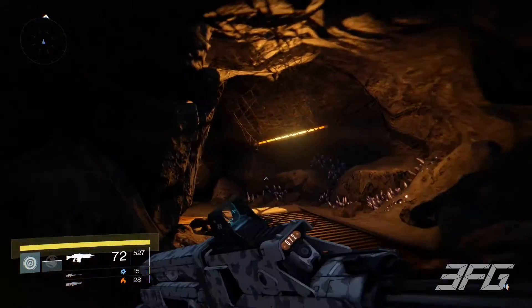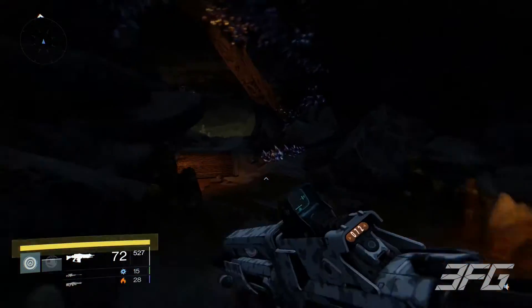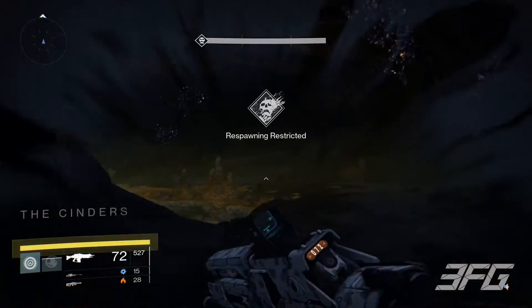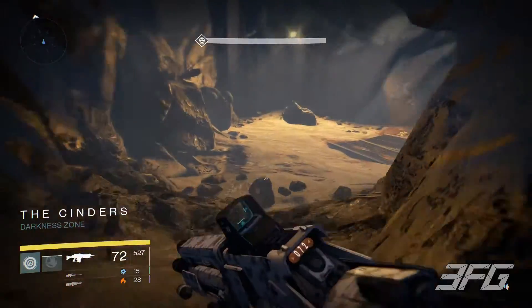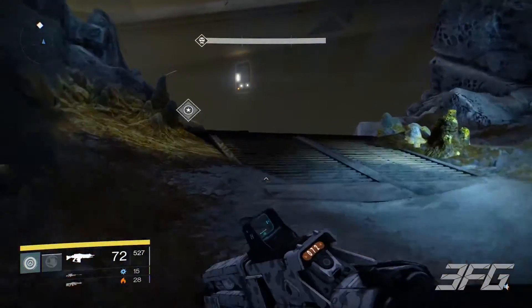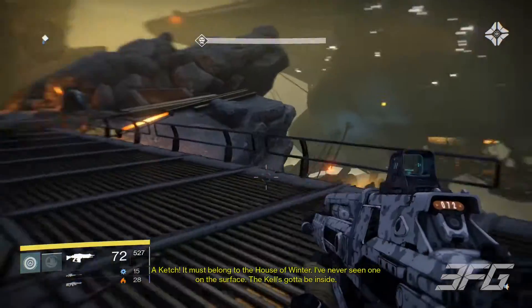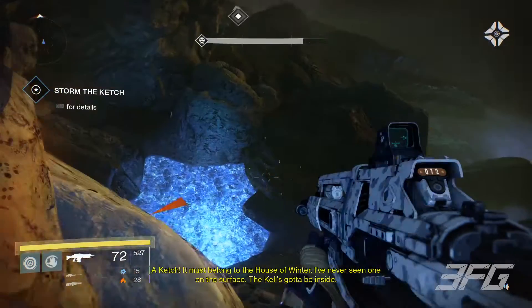A really cool thing I unlocked with Radiance — which you guys saw in the previous episode, where you basically go Super Saiyan as a Warlock — is that if I die while I have a super charge, I can actually revive myself by entering Radiance mode. And not only do I revive myself, but I come back as a crazy Super Saiyan. Look at all the House of Winter — there's a guy I've never seen on the surface!